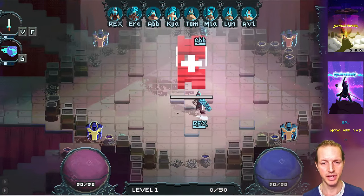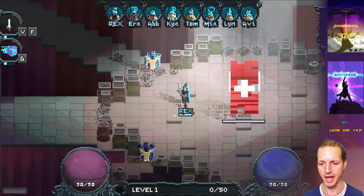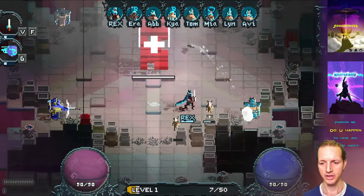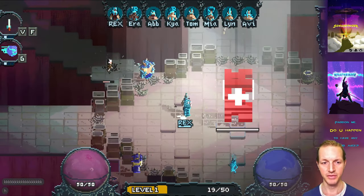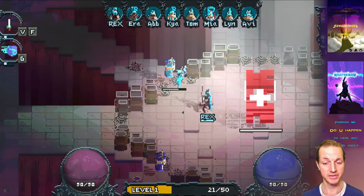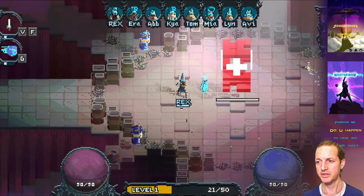The objective of this co-op mode is: number one, stay alive; number two, protect your core — that thing in the middle of the map; and then defeat the boss. After a few minutes of play, creeps come in and start attacking your guardians, which are basically like towers, and eventually they start building their way in and attacking your core. Defeat the big boss creep that comes after a few minutes and you win.